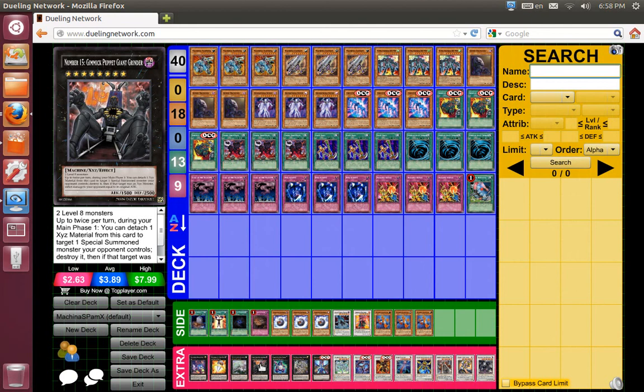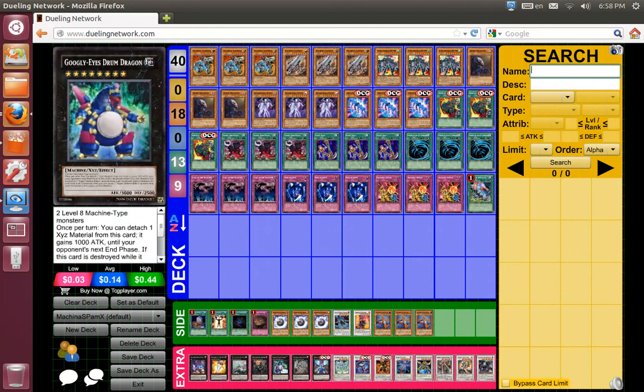Since the deck can make rank 8, we've got Gimmick Puppet Giant Kilimanjaro. It's good against XYZ, especially since it deals damage — the opponent can die from that. He's a Machine-type, so with Limber Removal he'll be 3000, so I can pretty much OTK with him under the right conditions.